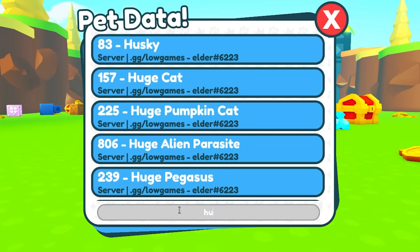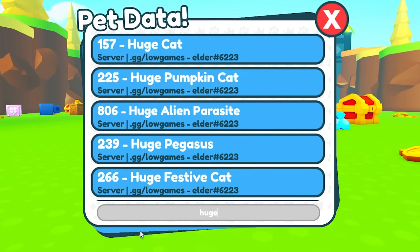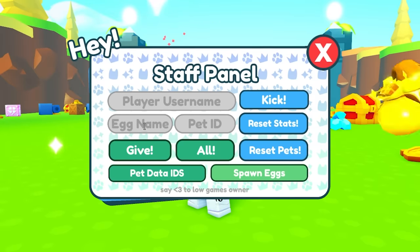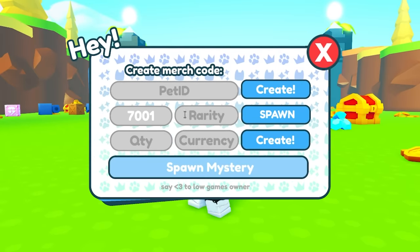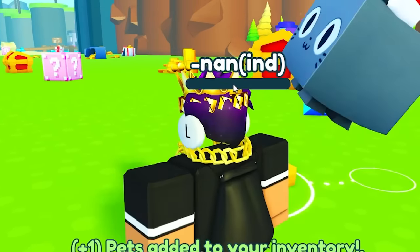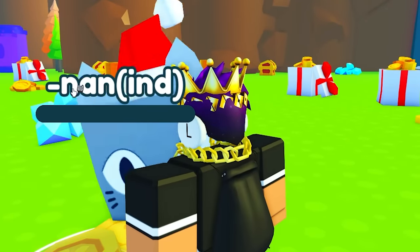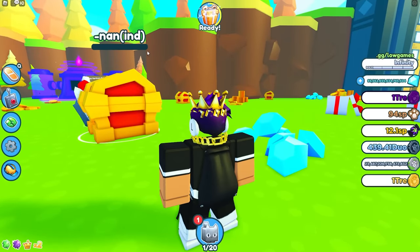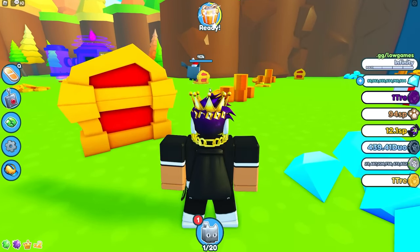What if I get some sort of huge pet? If I get a huge festive — 266 — and spawn that pet in, what does the huge pet do? Negative NaN — what does that even mean? It made the bar go to zero, but what is it doing?